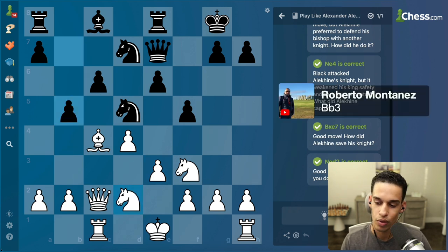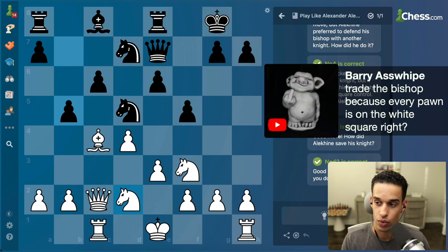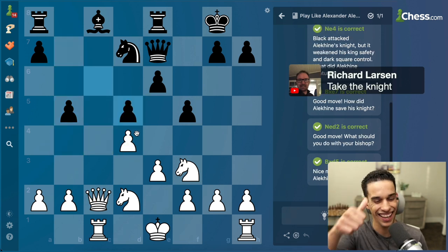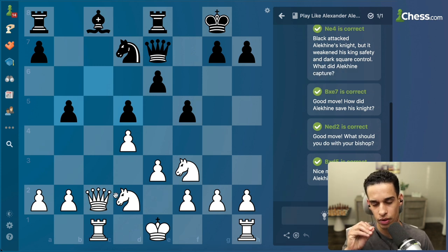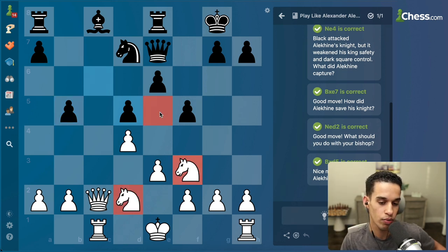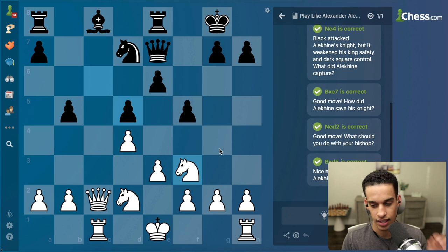Bishop b3 - okay let me just do bishop takes knight. Trade the bishop because every pawn is on the light squares. Yeah, that's what we were saying - take the knight. Okay, bishop d5 is a move and it has to be that. Look at this pawn structure now. It's not about what you capture - it's about what's left on the board. I'm left with two knights that could occupy the dark squares; they only have one minor piece to control the dark squares. Makes sense.